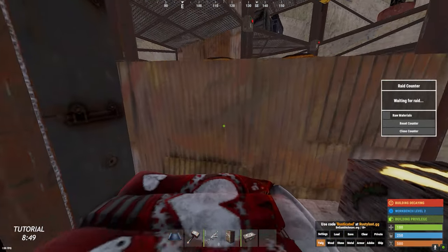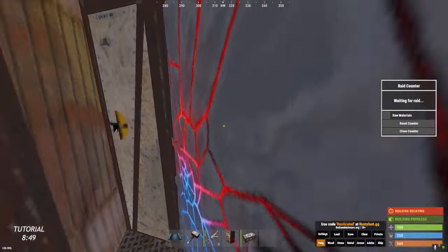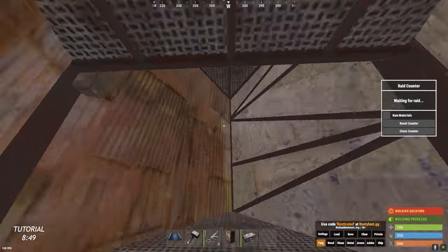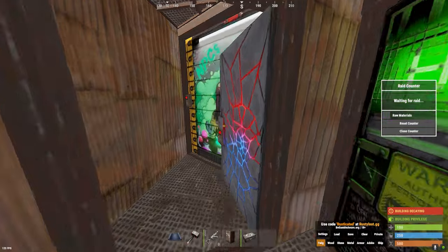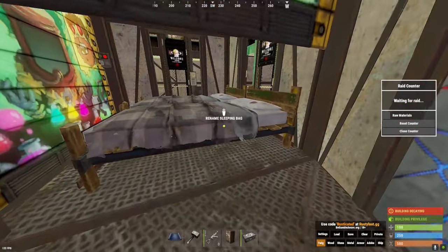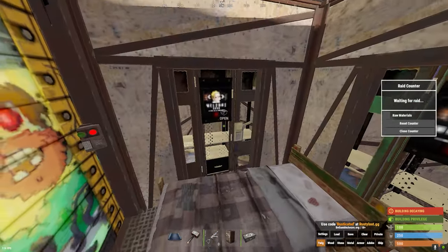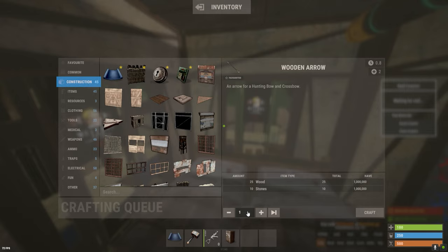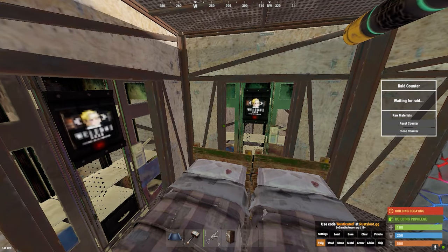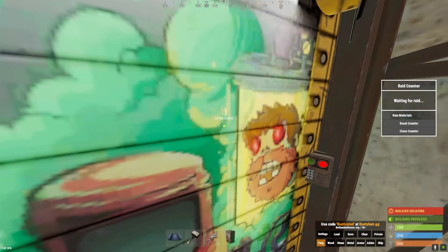Going up into one of the three shoots, I'm going to take this one. It's going to take you to your shooting floor and your bedroom floor. Taking a left, this will take you into your beds. You got a total of four to six beds up here. This base you do not want to run more than a six-man unless you customize the core in your own way.